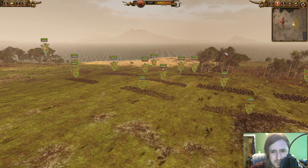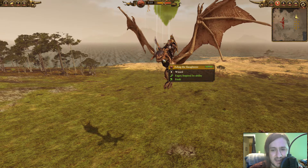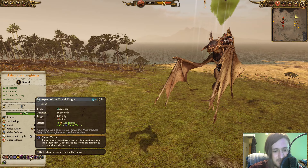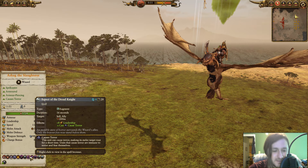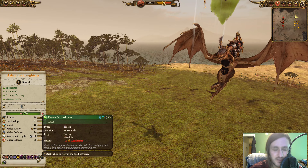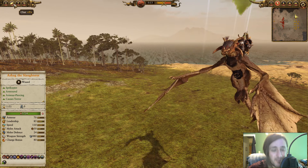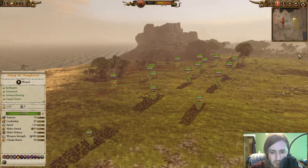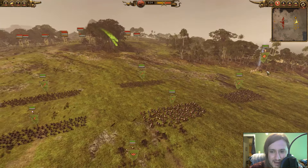Let's jump to the builds. Leading my army, we are taking Azag. I wanted the Lore of Death — I took Aspect of the Dreadknight, which gives my units the ability to cause terror, spirit leech, and most importantly Doom and Darkness. I'm going to overcast this as an area of effect and drop enemy leadership by 16, hopefully causing a mass rout from the Skaven and letting me shut down all their range units.